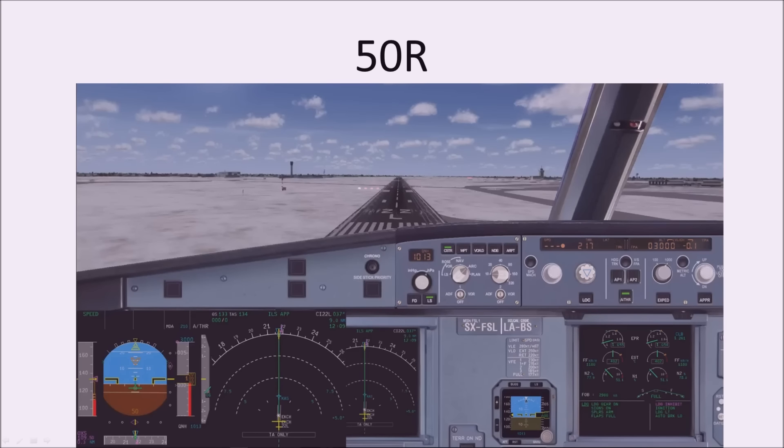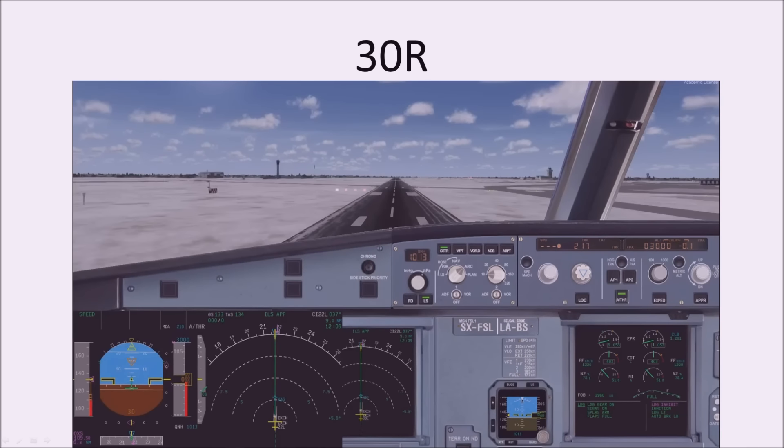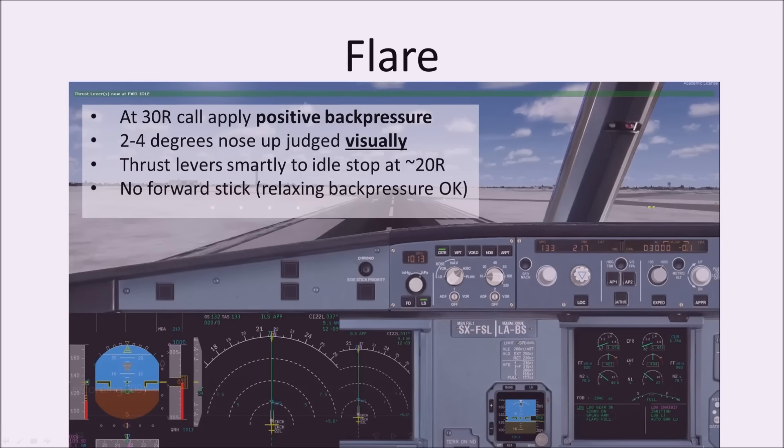At 50 feet radio, we're on speed with pitch just fractionally above our 2.5-degree datum, on the centerline — this is where flare law memorizes our pitch at 3 degrees nose up. At 30 feet radio, well over the threshold, the flare begins. The aircraft starts reducing nose attitude down towards minus 2 degrees over 8 seconds, and we start thinking about raising the nose.